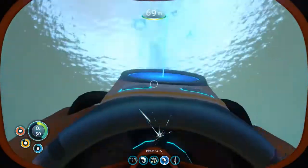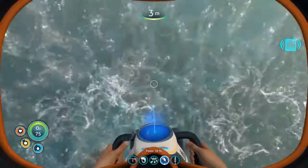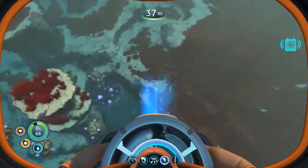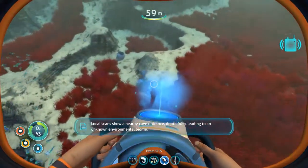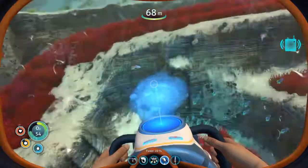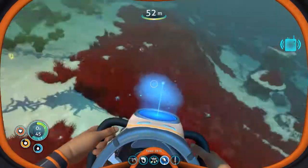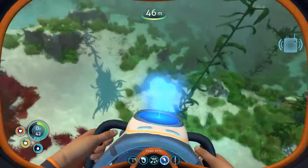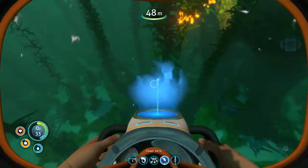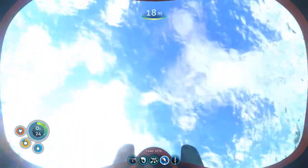Oh geez — those little biters, they come right out of nowhere, scared the bejesus out of me! Now where am I going — this way. Yes, I see it. Is this a scannable? No. Let's make our way back, hopefully without a jump scare or two. There's that biter, I'm going to try to avoid him. So I did find the vehicle bay over here somewhere — I imagine it's going to be around here. Oh, I see something down there — let's go see if we can get to it without the stalkers getting in my way.